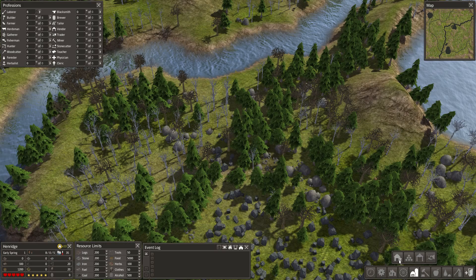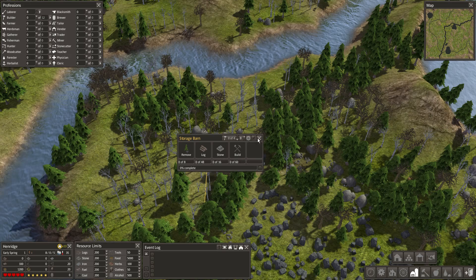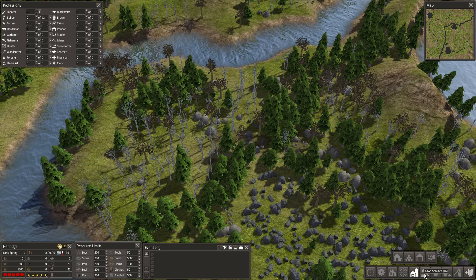I'm going to throw a road right in front of that. Roads are good for getting your villagers to move around a lot faster. Beside that, I'm going to throw a Gatherer's Hut. The forester will replant all the trees in this area and cut them down once they get mature if we want — but we're going to leave the trees up because we want to use them to grow herbs. The Gatherer's Hut will gather food for us.